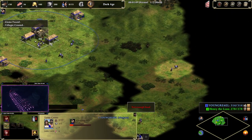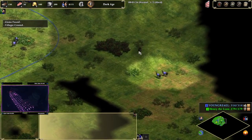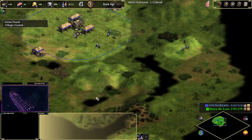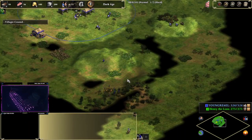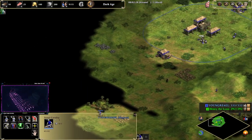Keep queuing those villagers — don't forget that, very important. Find our other boars right here. So you're always gonna have two boars and four sheep you need to look for. We're going to get our wood — we're just scouting a little ring around our base.